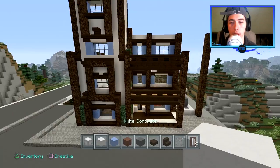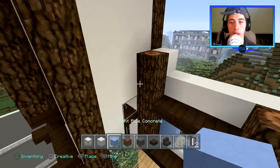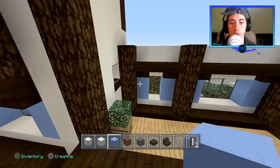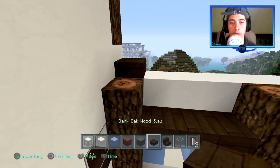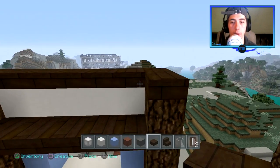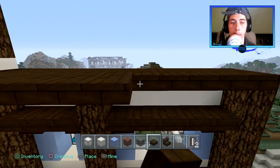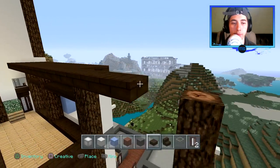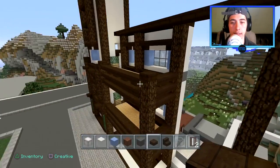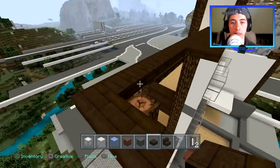I'm going to start right off here. So this is the highest I want this park to go — we're going to slab this off like this. Now I want it to hang off one, just one like that. I think it adds a better look to it. I do that with everything — if I use slabs for the roof, you'll notice that I always hang it off one.